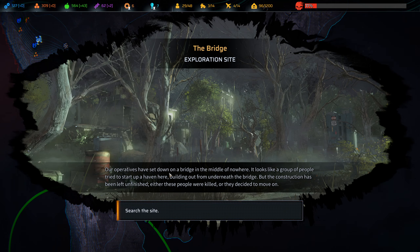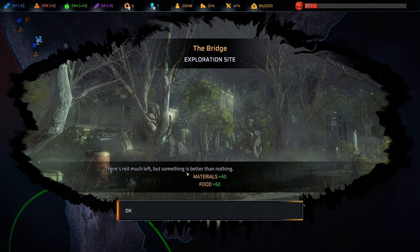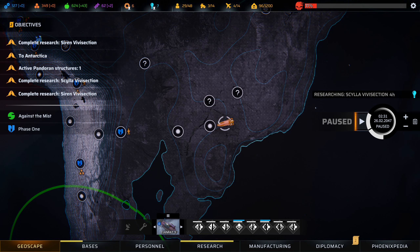Our operatives have set down on a bridge in the middle of nowhere. Looks like a group of people have tried to start up a haven here, building out from underneath the bridge, but the construction has been left unfinished. Either those people were killed or they've decided to move on. Let's search it — some materials, some food. There's not much left, but something is better than nothing. That's so often the case.